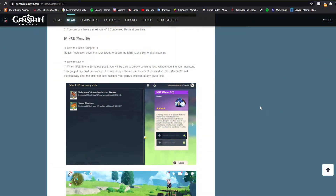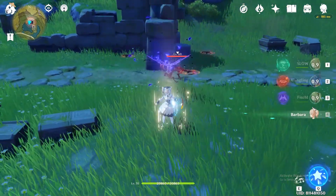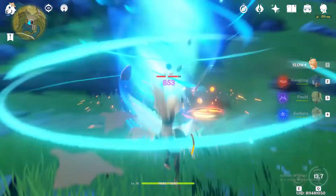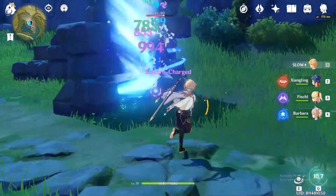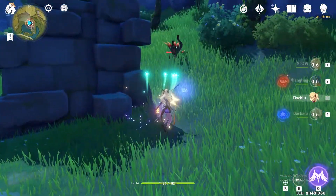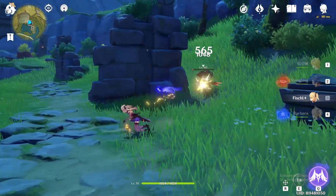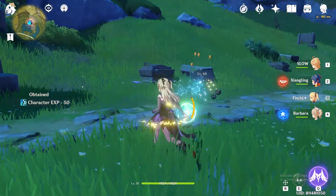Next we have the NRE, which is like a portable food backpack that you can obtain at city reputation level 5 in Mondstadt. What it does is let you store up to two items: one HP recovery item and one revival item. Whenever your character is on low HP it will automatically use the food item, and whenever someone on your team falls it will automatically revive them — a very handy quality-of-life feature.